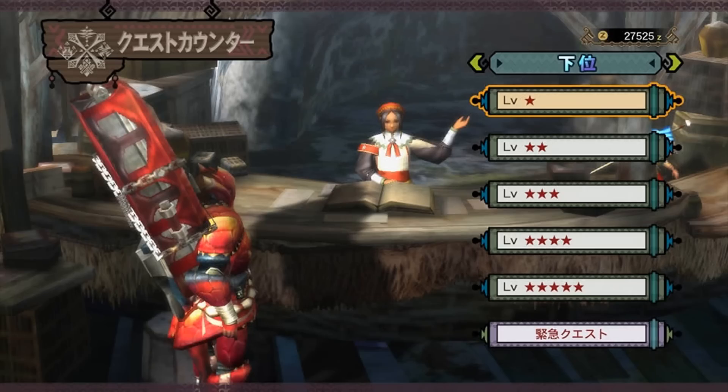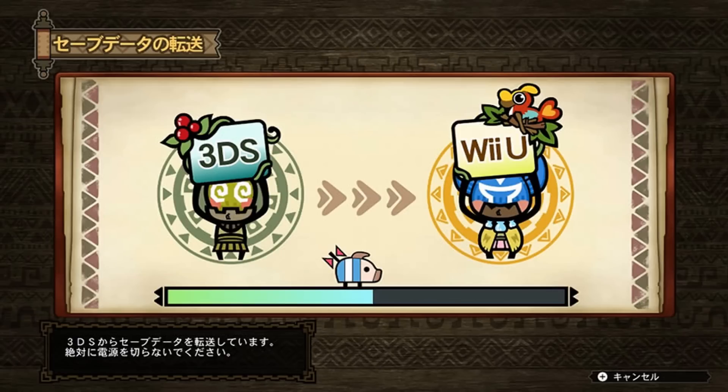First thing I want to point out in this screen right here is the hunting horn — the weapon is a hunting horn from the Giganox. And the armor that this character is wearing I believe is from some roly-poly thing from the volcano. It's a new monster.